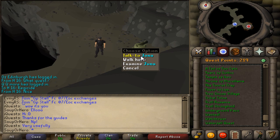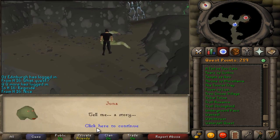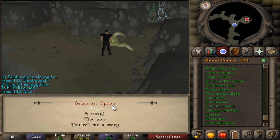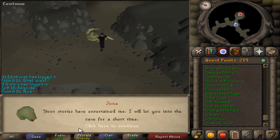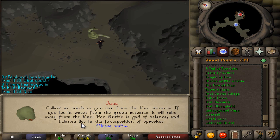Once you're here, talk to Juna and she'll tell you a story. Say okay, and you'll tell her one of your quest adventures.